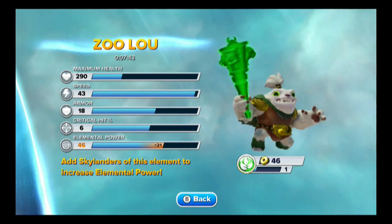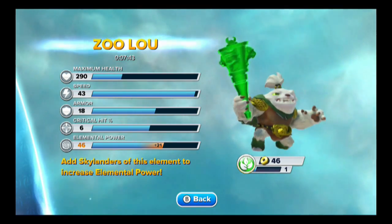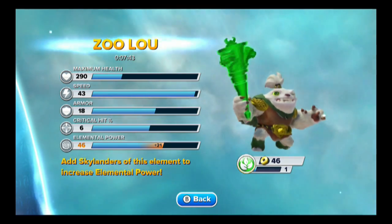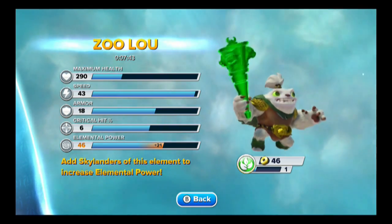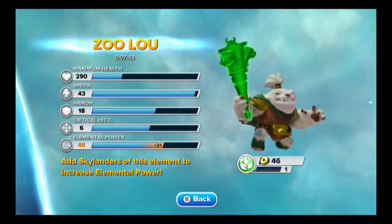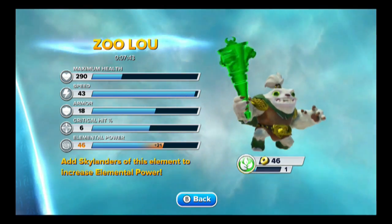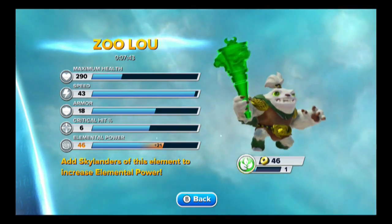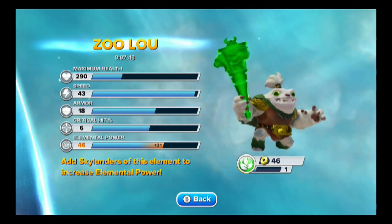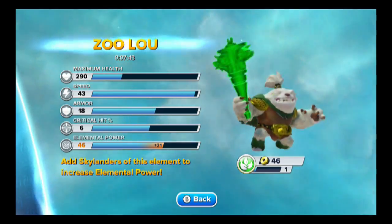Let's come in here, go to Skylands, and take a look at his stats. Max health, he begins at 290, speed 43, armor 18 — that's pretty dadgum... he is cracking me up. I don't know what that is, but it's pretty dadgum hilarious. After watching that staff spin around, it would have been kind of cool if this one did that too — that would have been totally unique, probably would have cost a ton. Critical hit 6, elemental power 46 — that's a plus 21 there. We're going to back out of there.